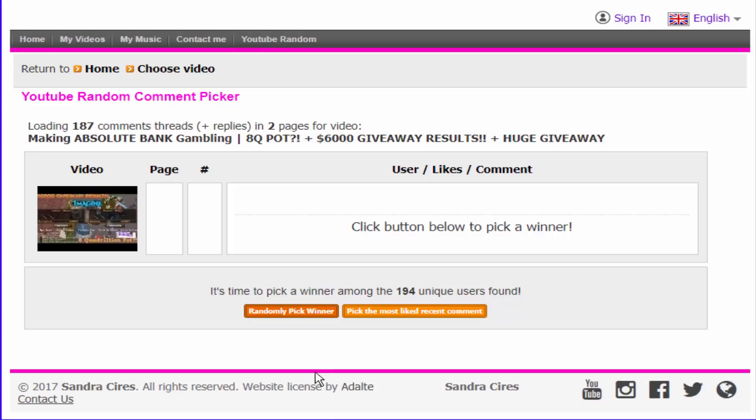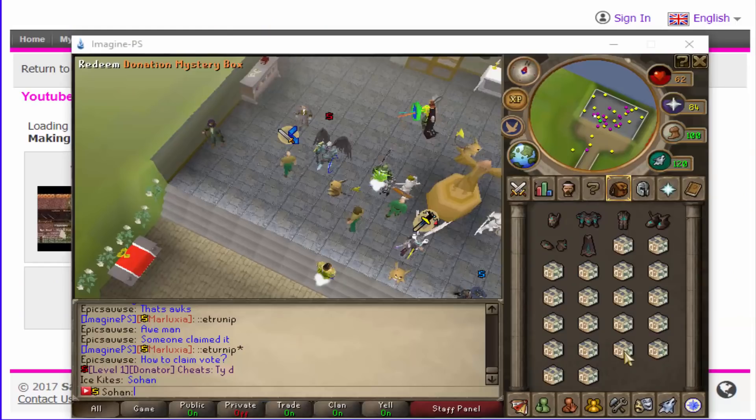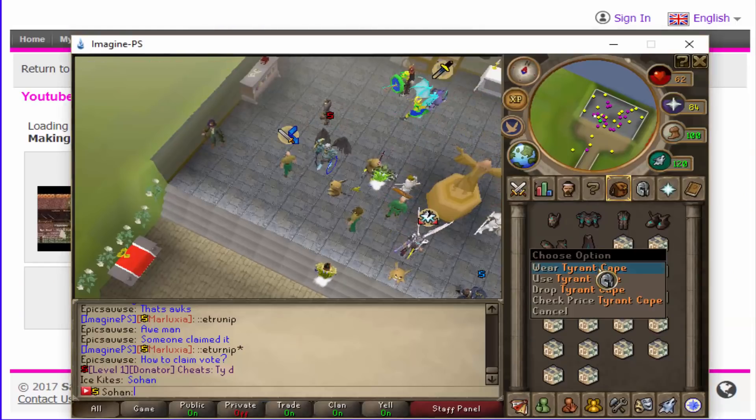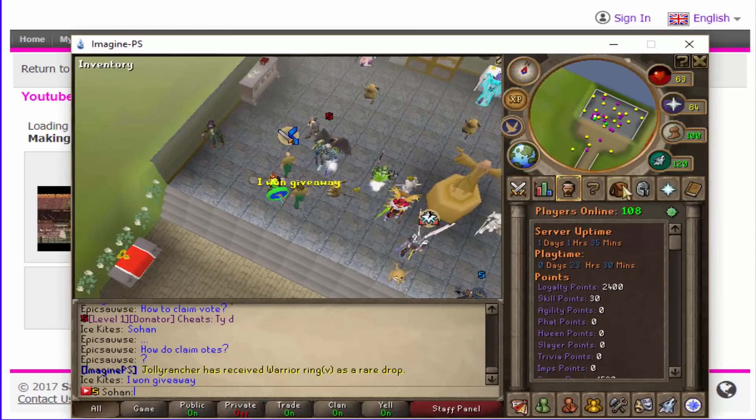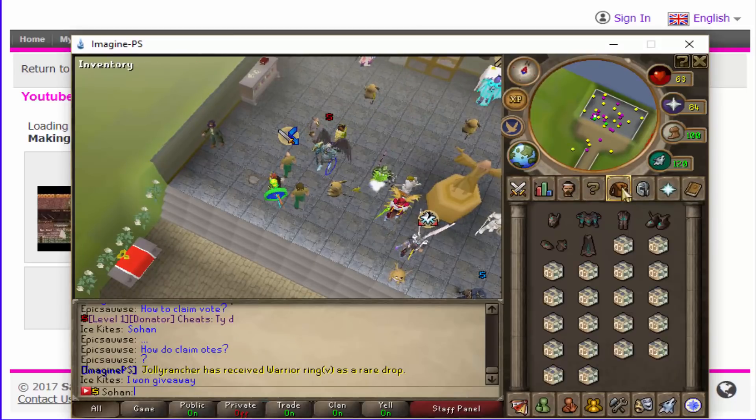It's now time to pick the winner of the 20 donator mystery box giveaway. The winner is 'User' — a pretty simple name, but they've just won themselves 20 donation mystery boxes. Congratulations! It was a one-in-194 chance, so he is a very lucky guy. I'll be giving you the prize in-game — just hop on and message me. Make sure to enter the giveaway for the Tyrant set as well. Thanks for watching, check out the server — it's really active and a lot of fun. Follow the steps in this guide if you're a newcomer, and I hope to see you on here soon!